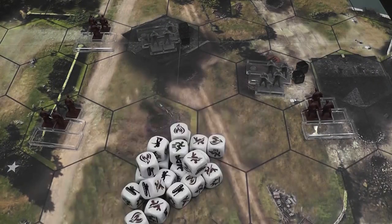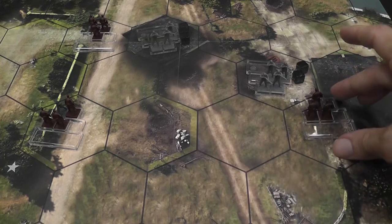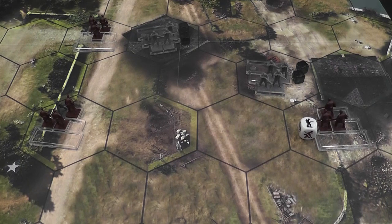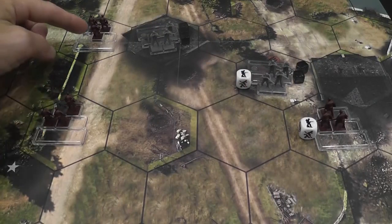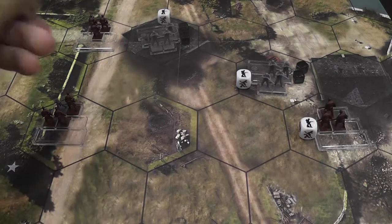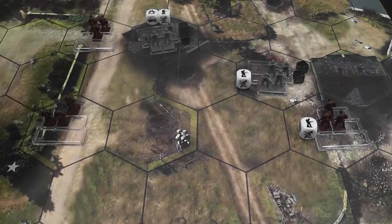You take these cubes and simply assign the damage to the enemy unit. For example, this unit produces infantry damage and places it there, because it has an enemy within range and line of sight. This other unit also produces infantry damage, so it takes one of these and places it there. That's a mortar unit, so they produce this other kind of damage. And that unit is a machine gun, so they also produce a pin token — plus damage, which is important.